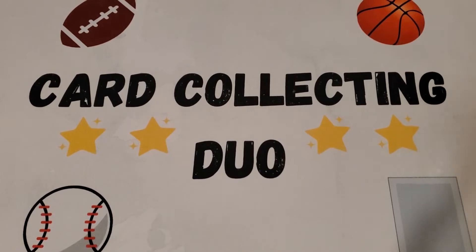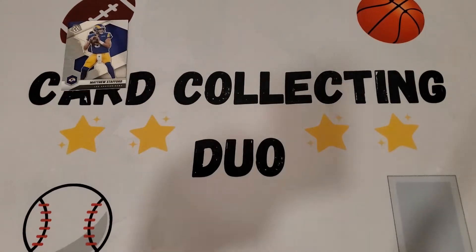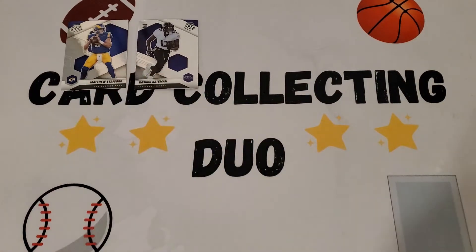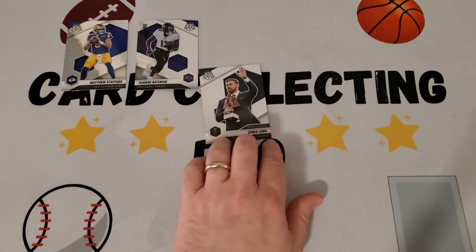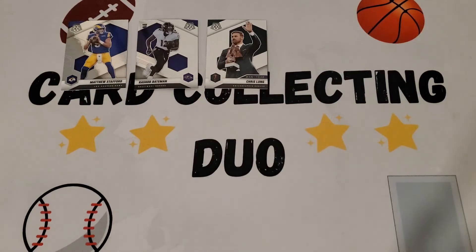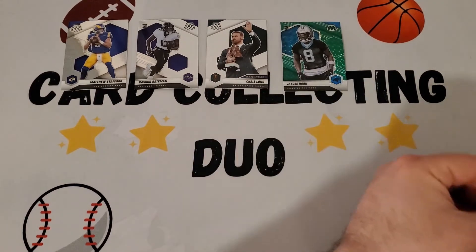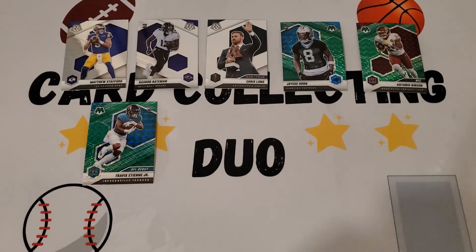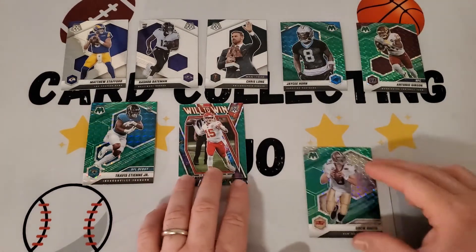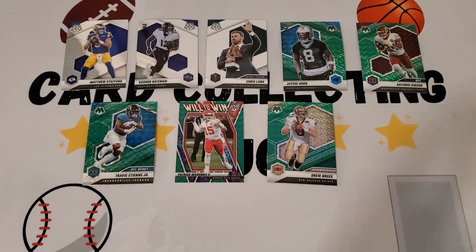Back with our recap. Of the veterans, nothing huge but maybe the best was the Matthew Stafford. Best base rookie was the Rashad Bateman. Giving a salute to the Chris Long Man of the Year card for his efforts in bringing clean drinking water to East Africa. Of the parallels, we have JC Horn, Antonio Gibson, Travis Etienne — probably the best one, even as an NFL Debut — Patrick Mahomes Will to Win, and Drew Brees. So we got five parallels where the box averages four — always nice!